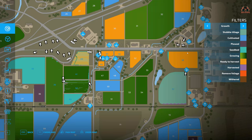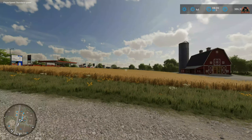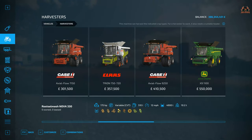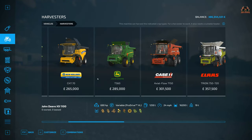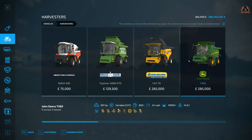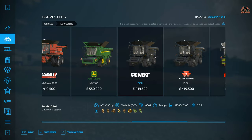With it now firmly in July, it's time to get field 56 ready to be harvested. It's a sizeable old field and you can see it's in that lovely golden yellow colour. We're going to have to get ourselves back to the shop and get a grain harvester. I'm going to go for a big old harvester this time — probably the Class Tryon 750 at £357,500. You can see it takes all the grains to be harvested, with a lovely capacity on it.